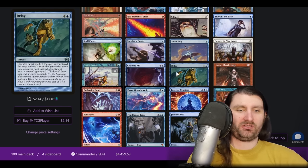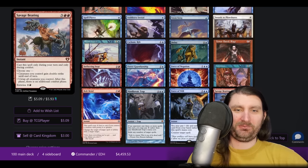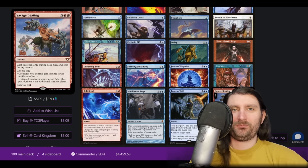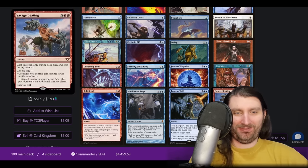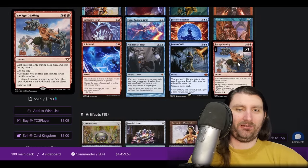Brain Freeze — of course we're breaching. Bolt Bend — some synergistic interaction stuff. And then Savage Beating: five mana, cast only during your turn, only during combat. Creatures gain double strike or get an extra combat and you can entwine it. We are getting people dead with this deck. I love just the full raw beatdown effect.